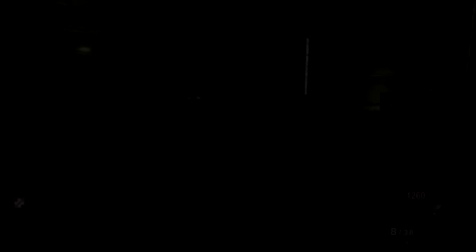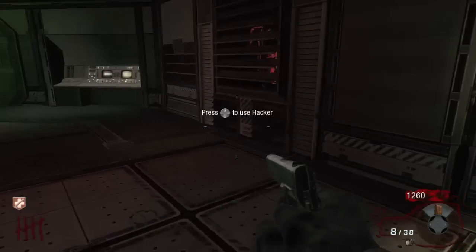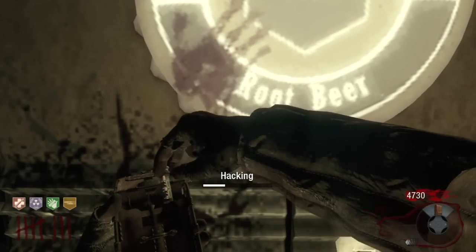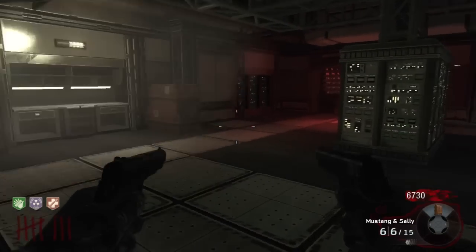At this point what you need to do is grab the hacking device, which is somewhere in the three levels of the laboratory area on the white desks. Then head off to one of the perks you've got, hack that machine, and you will get your money back so you can go off and buy your other perks. Simple as that really.